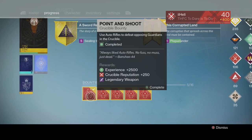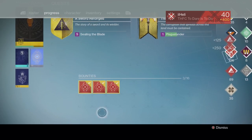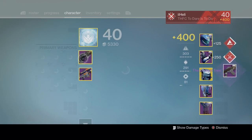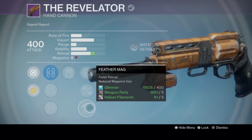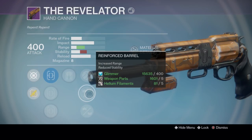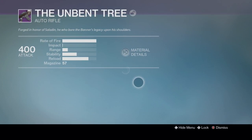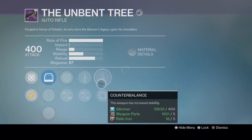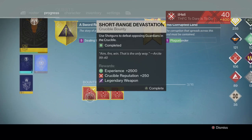Onto the main Titan bounties — Hand Cannons and Auto Rifles first. We get a Revelator and another Unbent Tree — Bungie really wants me to use this gun, three of them in a row. The Revelator has Life Support, Hammer Forge, Reinforced Barrel, Feather Mag, and Exhumed — much better roll than last week which had pure stability. The Unbent Tree has Counterbalance, Focus Fire, Quick Draw, Appended Magazine, Hammer Forged, and Reinforced Barrel — almost identical to the others.